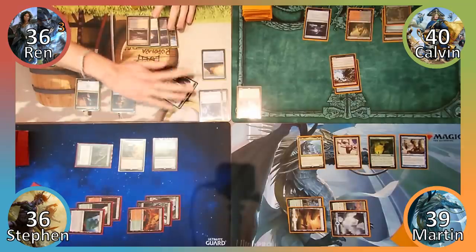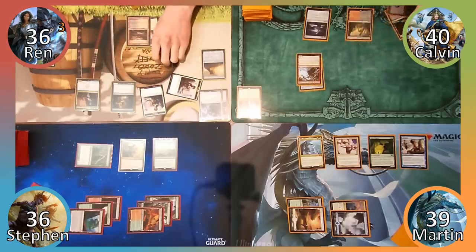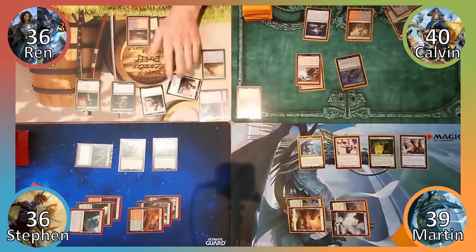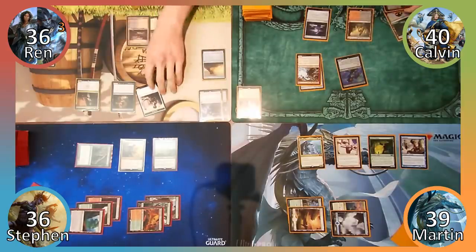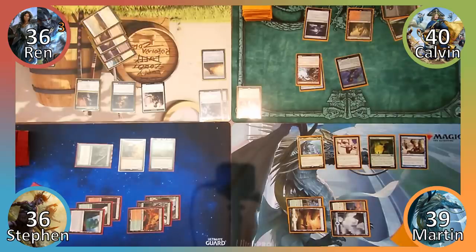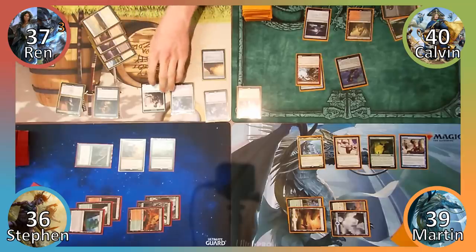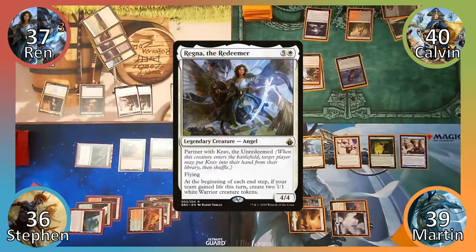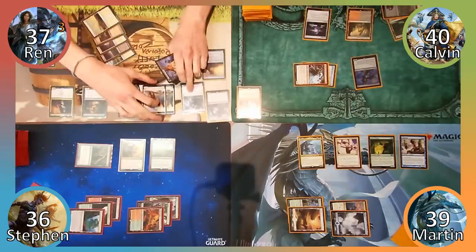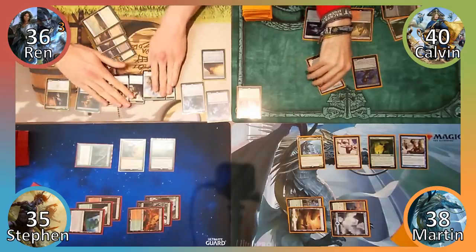Wren begins his turn by attacking Steven with one of his warrior tokens. Steven blocks with his commander and Calvin flashes in Dire Fleet Poisoner. He misreads the card, trying to give the warrior +1/+1 and deathtouch, but we spot the mistake and prevent it. Nice thinking though, Calvin. Wren gains a life and moves to his second main phase. He casts Regna the Redeemer, makes a warrior and moves to his end step. Wren makes two 1/1 warrior tokens due to Regna and Calvin deals everyone but himself 1 damage with Lightning Rig Crew before moving to his turn.